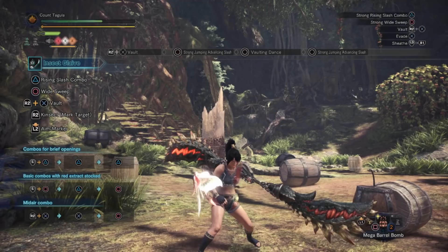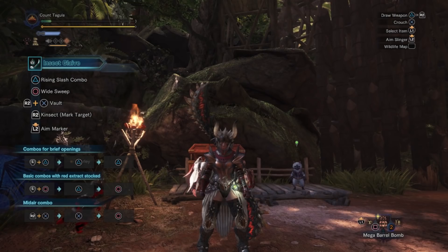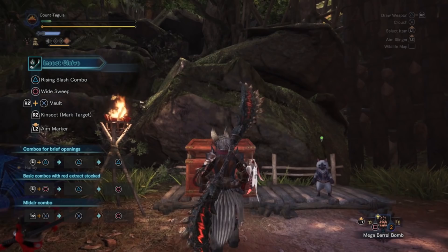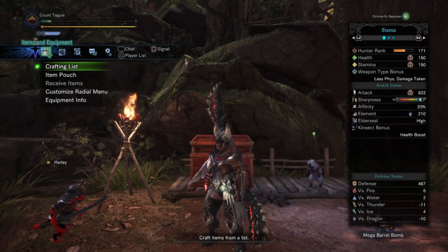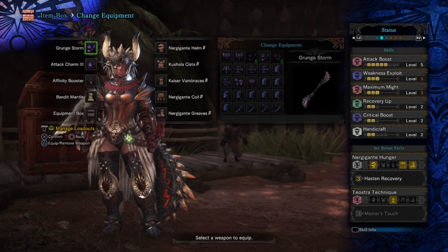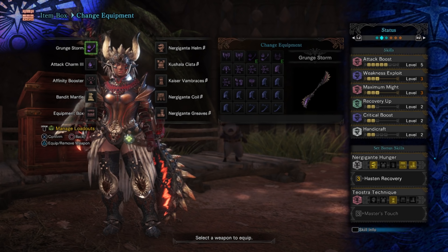So I've gone ahead and put together a pretty simple build for this. I was going to go with the traditional Valhazak build, but using the Grunge Storm the negative affinity was just a little too much to overcome with that particular build. So I am using a Maximum Might build, which is going to be a ground-based Insect Glaive build. We've got Attack Boost level 5, Weakness Exploit level 3, Maximum Might level 3, which gives us 30% affinity.